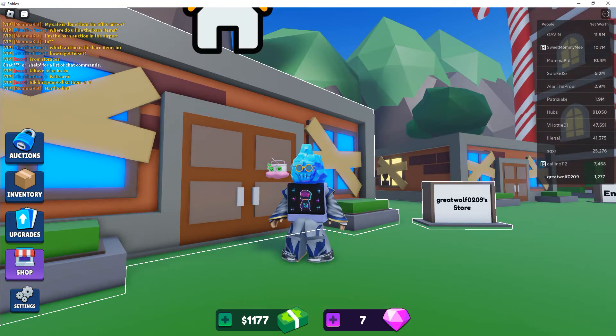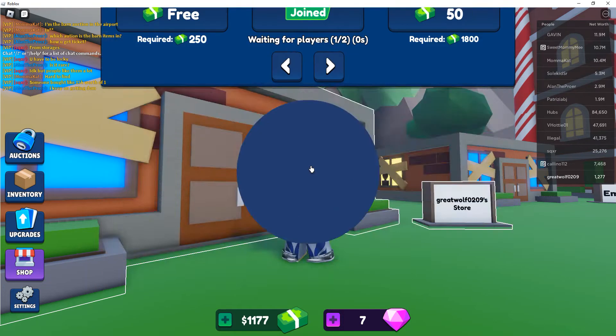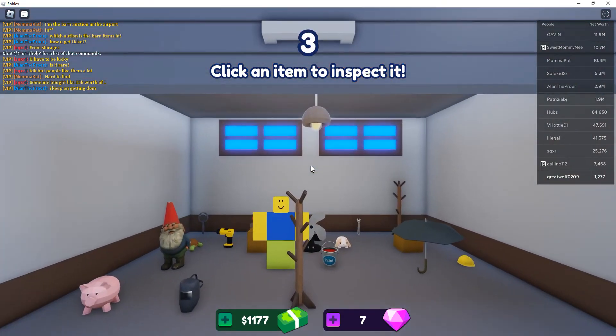What's up guys, my name is Far here and today we are back in Roblox Bid Battles. Last time we did an auction and the hood — today we're gonna be doing the warehouse. Let's go ahead and do this. Three, five, four, three, two, one — let's go! Okay, click an item to expense it.